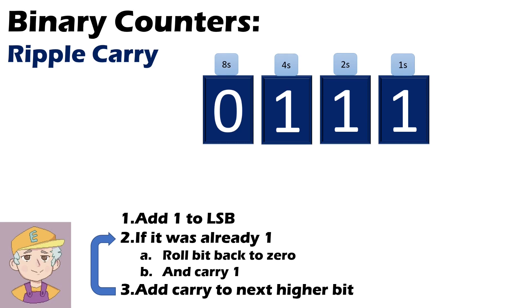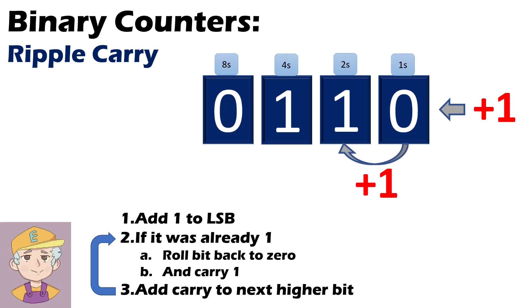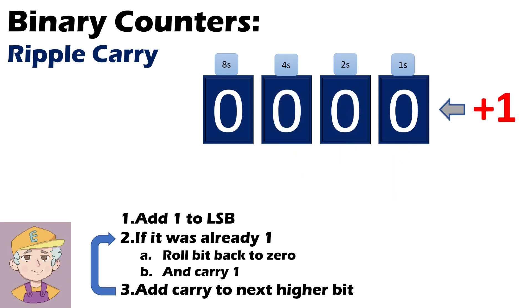Let's look at it again, starting with seven. So it's four plus two plus one equals seven. And we add one. I flip my first bit — it was a one, so I have to carry one. This one's one as well, so I have to flip that and carry one. I flip that and carry one, and then add that one onto the last bit. So I now get eight — one in the eights column, all the other numbers are zero. Seven plus one equals eight. But you can see how it flowed through the number — each time we calculated a bit, that told us what we needed to do next, whether we needed to carry or not.